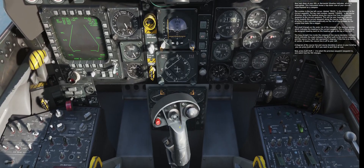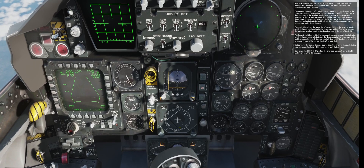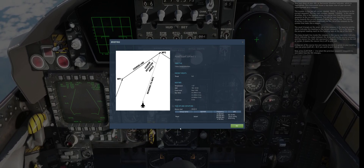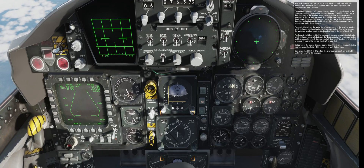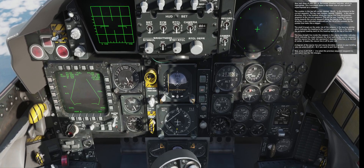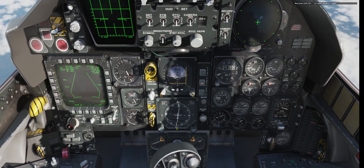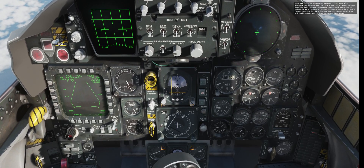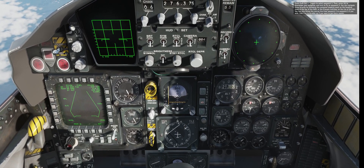Press left shift back-quote to select the previous waypoint, waypoint 1, and watch how the HSI changes. Now press left control back-quote to select waypoint 2 again. Press left control back-quote again to select waypoint 3.